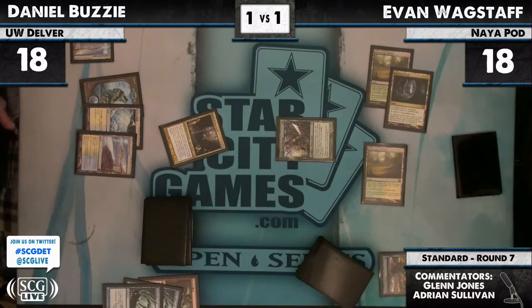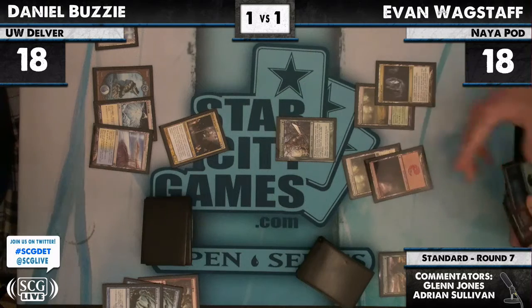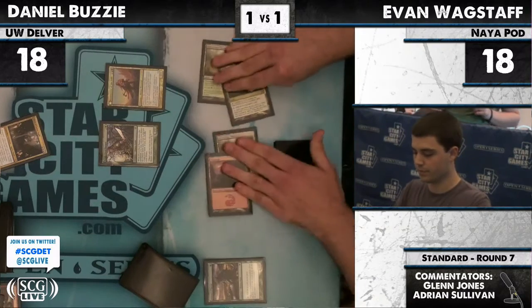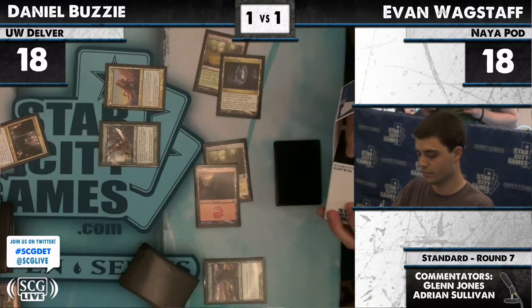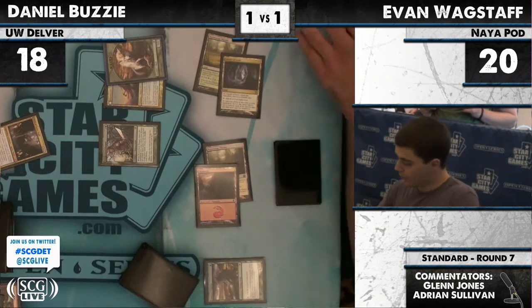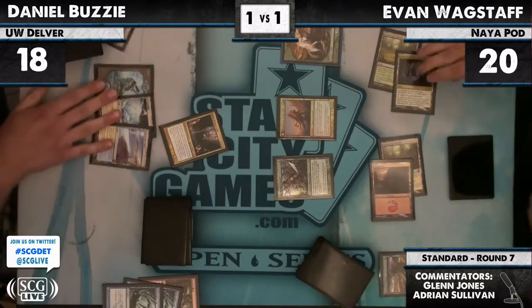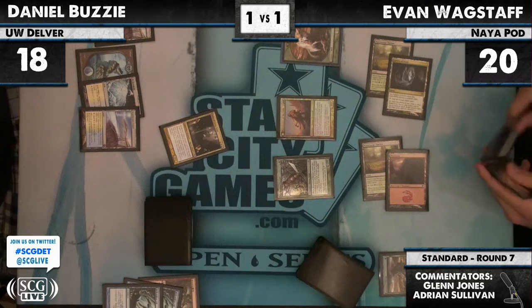Unless he has another Geist in hand, I bet that Geist is going to hang back. I think I see a Restoration Angel and another Gutshot over there. And the Mountain means Huntmaster potentially. There he is. Now we're starting to see the danger of the aggressive Vapor Snag plan — we have almost no cards in hand, we're facing down the best card in our opponent's deck, and we don't have any good attacks. If that is, in fact, Restoration Angel, we'll jam through for four, but it's not ideal.